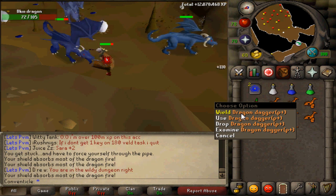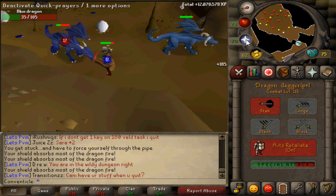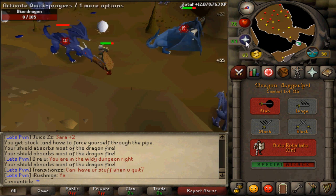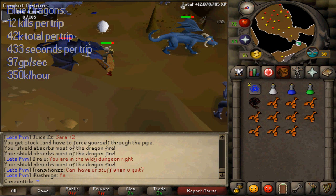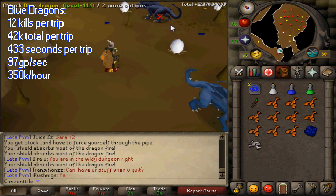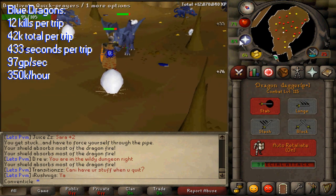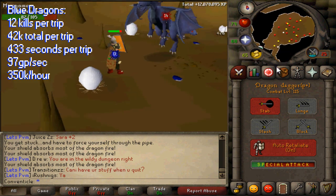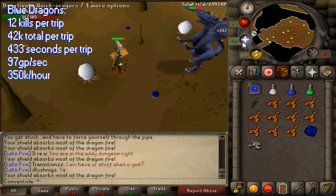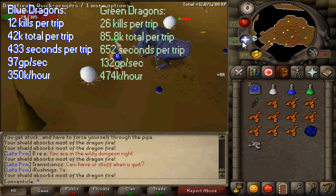Now that I've gotten the guide portion out of the way for killing both green and blue dragons, we're going to look at the statistics comparing the two to tell which gives us more money per the amount of time we put into it. For blue dragons I get 12 kills per trip, which is 42k total per trip, with dragon bones being 1.7k and the hides being 1.8k. This is 433 seconds per trip, which equals 350k per hour for myself.